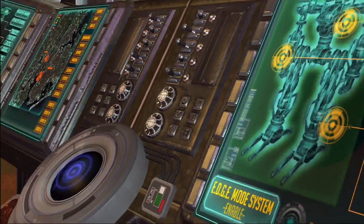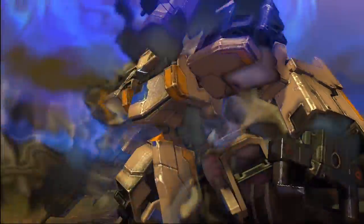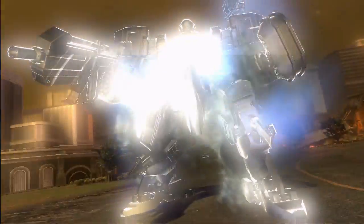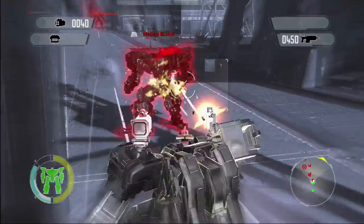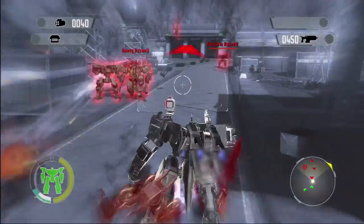The EDGE system stands for Emergency Defense Galvanosynaptic Enhancer. Basically, this gives the player the ability to slow down time and get an advantage over their enemies. Once they enable this, they can get in behind their enemies or dodge incoming missiles or bullet fire, giving them an advantage in a firefight.